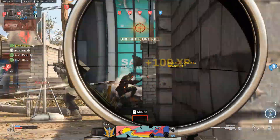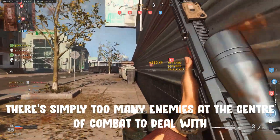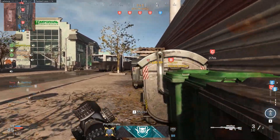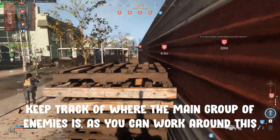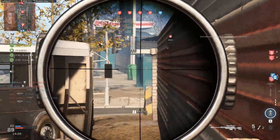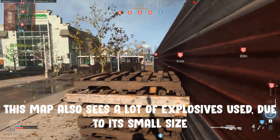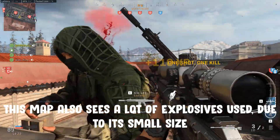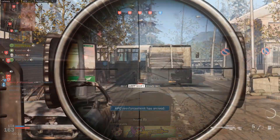No matter how good you are, you're not going to be able to wipe out the countless enemies massing in the centre. The trick to this map is recognising how the layout funnels players and where players are gathering at any point. Once you know where the hordes of enemies are, you can work around this to exploit the advantages of your own playstyle. This map also sees a greatly increased use of explosives due to the small nature in which it forces players close together. For this reason, running a trophy system is a very good idea.